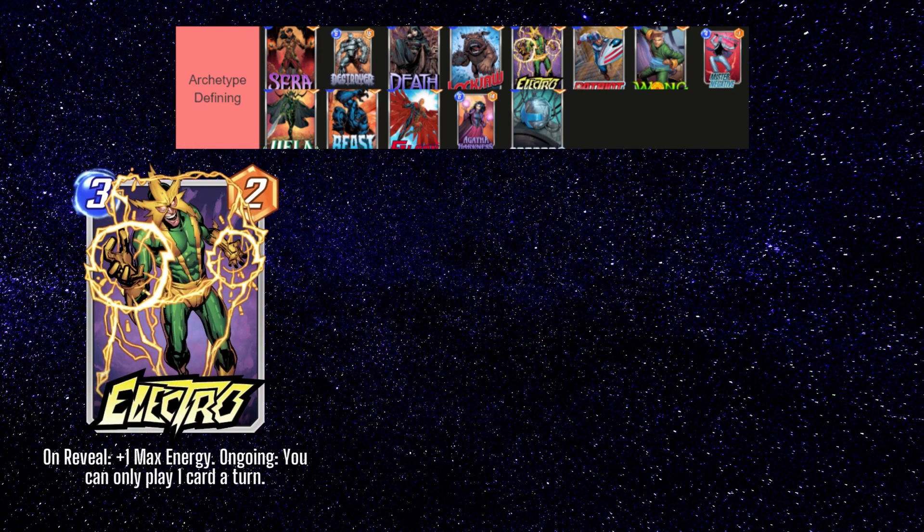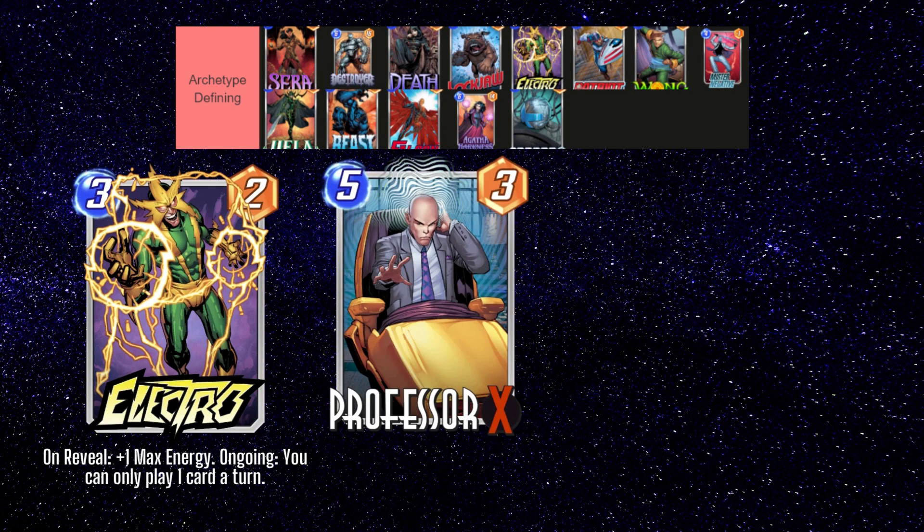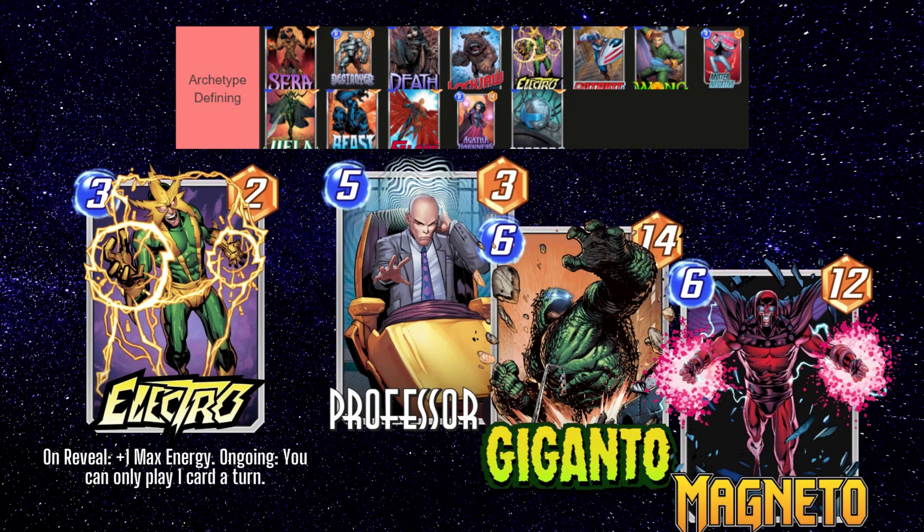Next card is Electro, which allows you to get out some very powerful cards a turn earlier than your opponent. Cards like Professor X and strong 6 drops like Giganto, Magneto, Odin, Doctor Doom, etc., are all great to put in your Electro deck. Electro is pretty flexible — you can just include some very strong late-game plays to make the most of your extra energy. Some people will even run Electro with Lockjaw, Enchantress, or Viper to negate Electro's ongoing effect so you can play more than one card per turn.